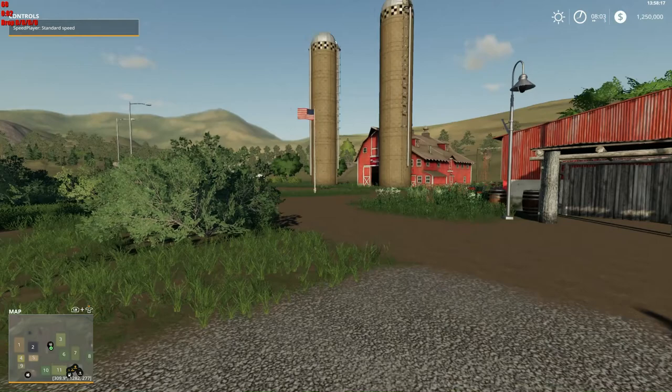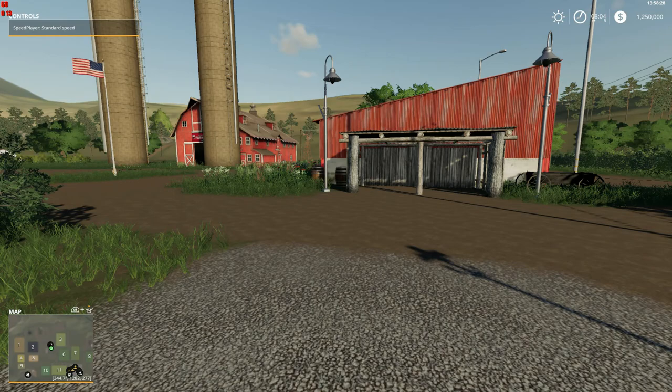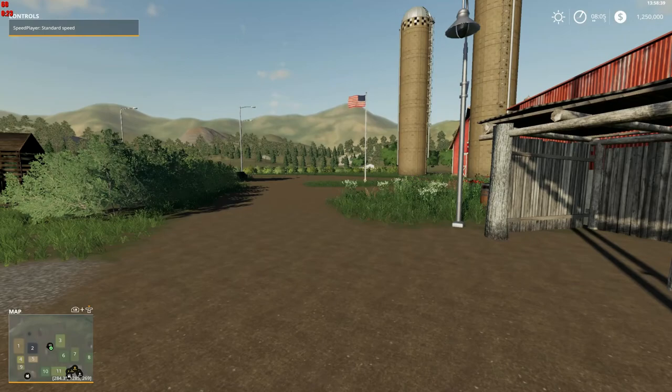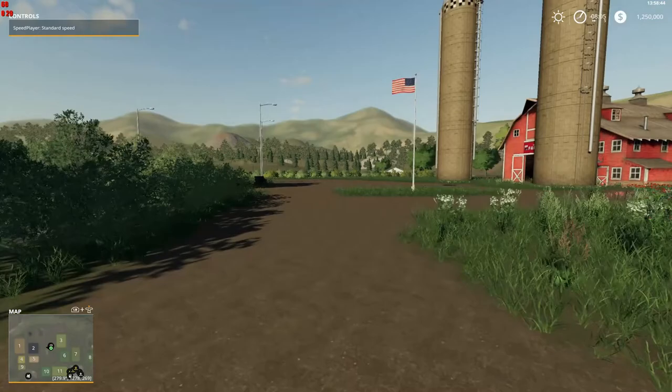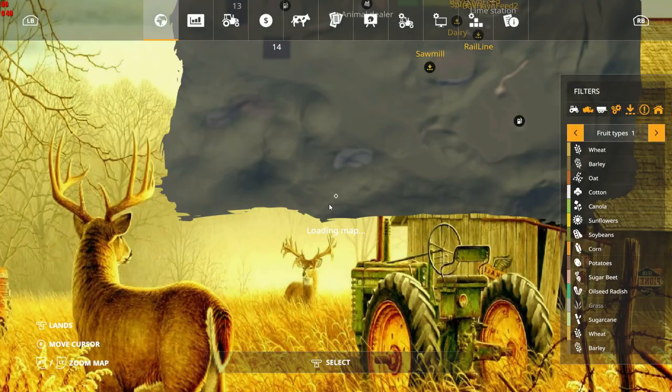Hey folks, Species 7 here, welcome back to the channel and welcome back to Farm Sim 19. Got a map review for you today and this is the Old Family Farm 2019 version. This is a map I played quite a lot on back in the 2015 version of the game and had quite a good time — it was an awesome map to bring your small gear, your old gear, your slow stuff and tend a bunch of little fields. So let's have a look at what they've got.